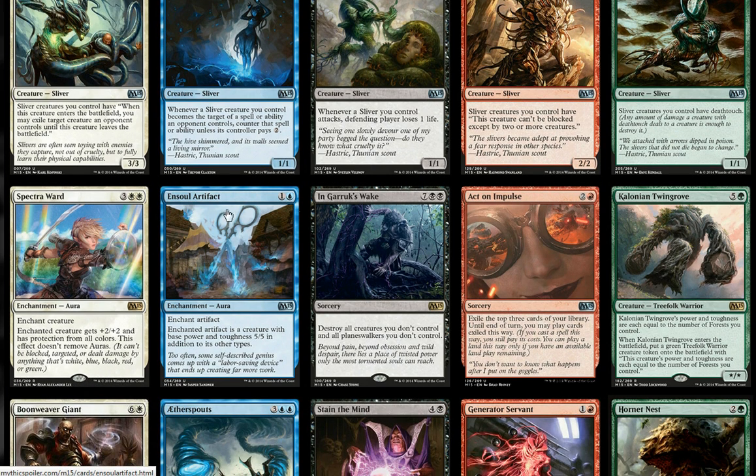Soul Artifact is kind of neat for two mana. It's an enchantment — Enchant Artifact — and the artifact becomes a 5/5 creature in addition to its other types. Quite neat.